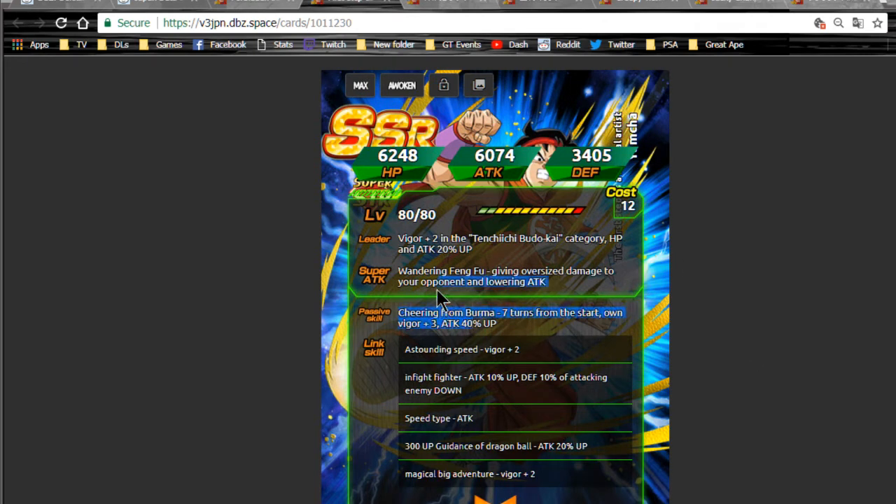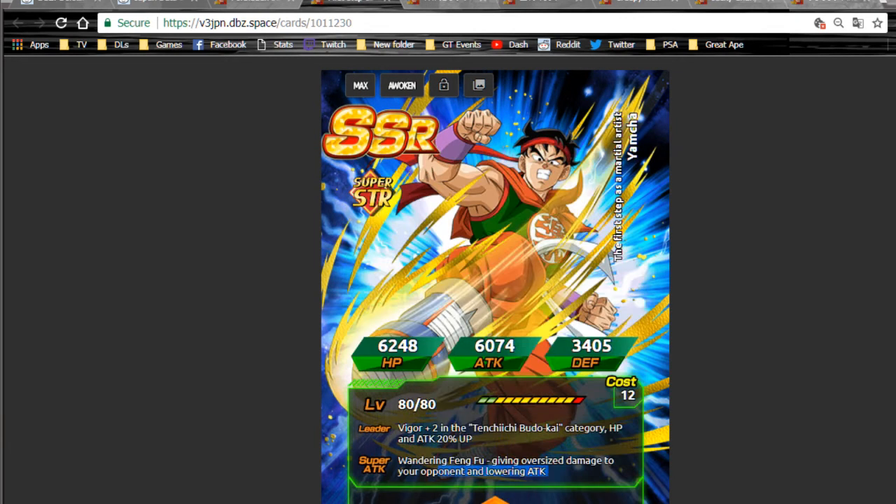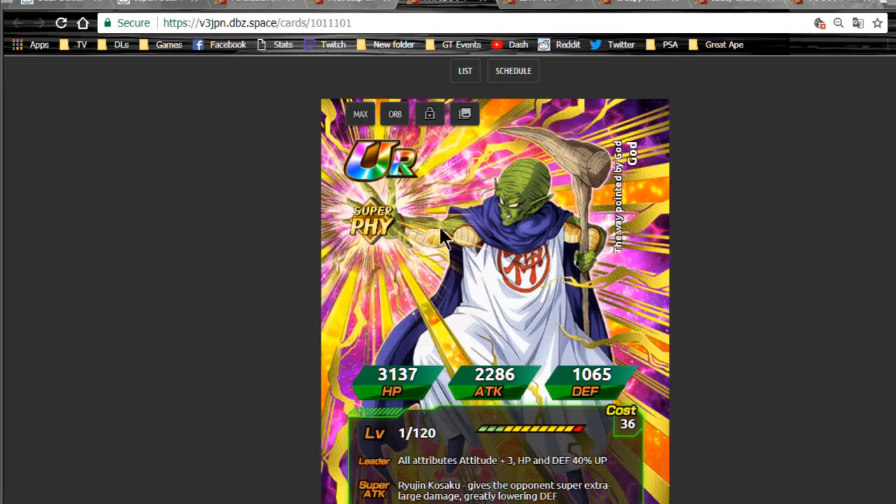He's not a great unit at all, but his attack of 66,700 is really kind of low. His passive skill is pretty good overall if he were a better unit. He's a speed type and his link skills include Guidance of the Dragon Balls and Mystical Adventure. Not a big fan of Yamcha's but it's a cool card to have — he's probably a little more common to pull and he's a strength unit.